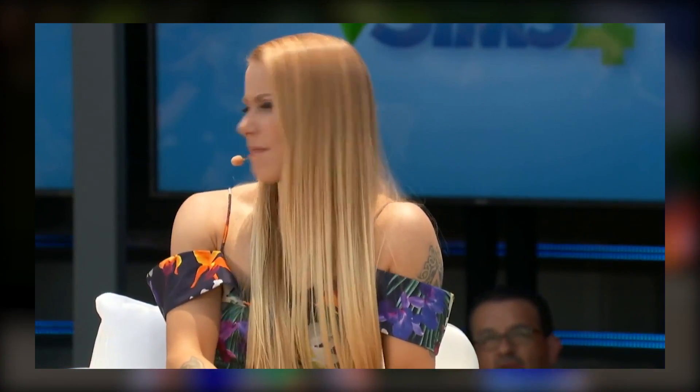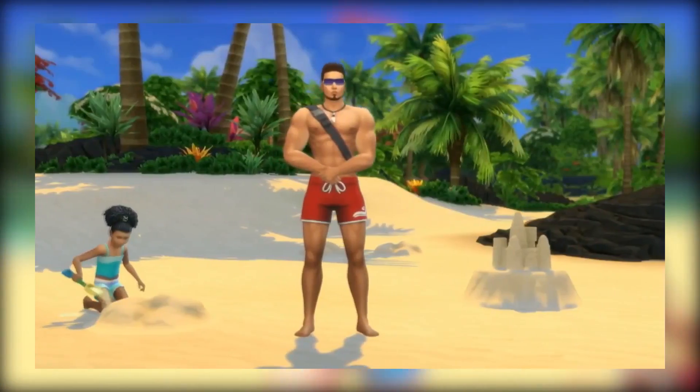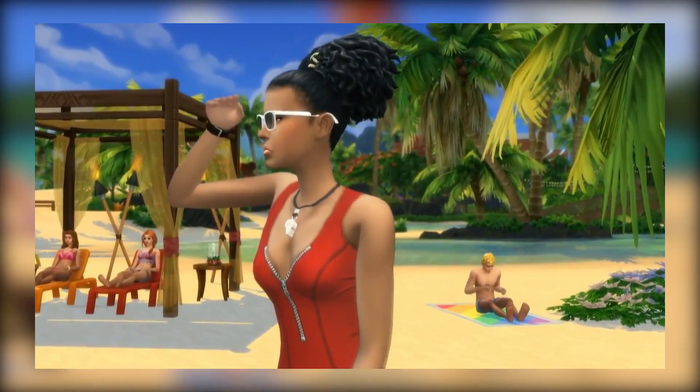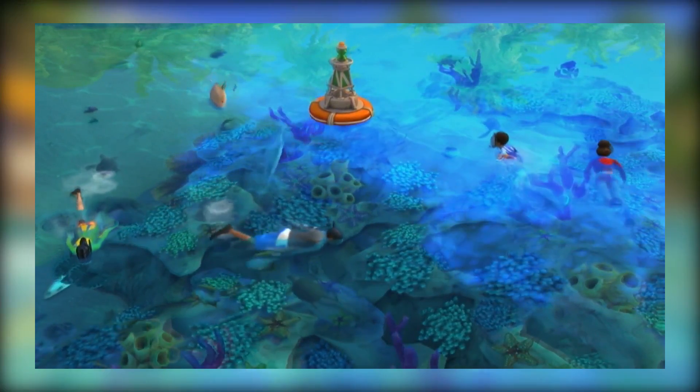Sulani is really beautiful, but sometimes you want to make a little bit of cash. We wanted to make this place you live, which means you've got to have a way to earn some Simoleons. The gap year has to end sometime. We added a couple of odd jobs and things you could work on the hours you wanted to. We added the ability to make fishing more of a career, and also the lifeguard — so you can get your tan while you're working. If you want to spend more time in the water, you can be a dive instructor.